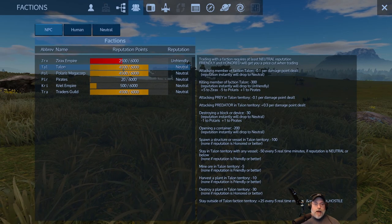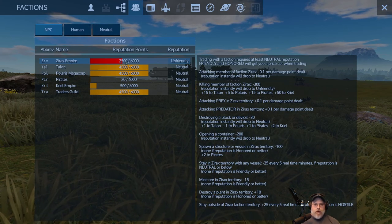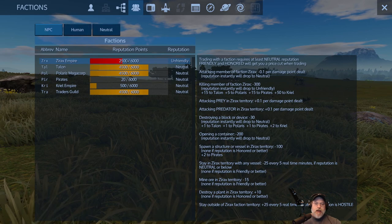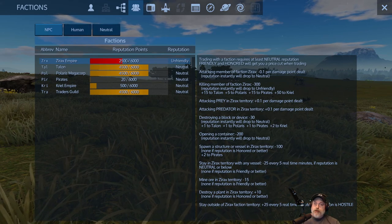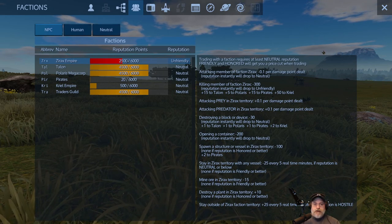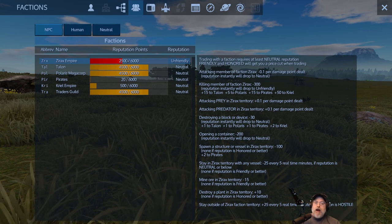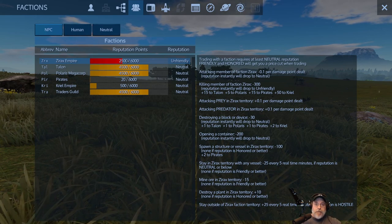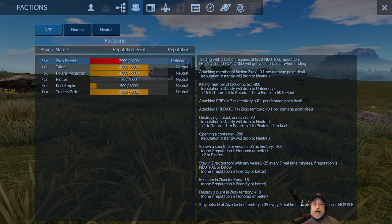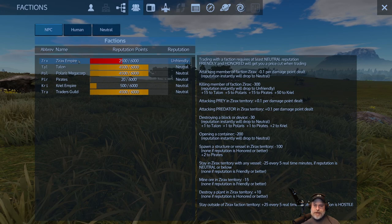Here's a practical example: if I'm unfriendly with a faction, they won't actively hunt me but they will shoot me on sight if I get within range of their POI or drones. If I drop to hostile — the next level down — that's when they'll start sending troops to attack and try to take over my base. So reputation level matters a lot for how aggressively factions respond to you.